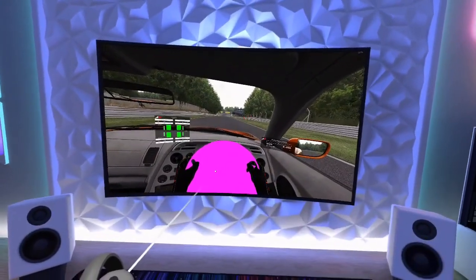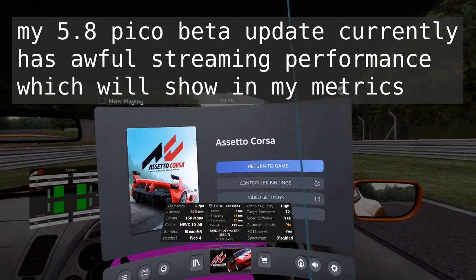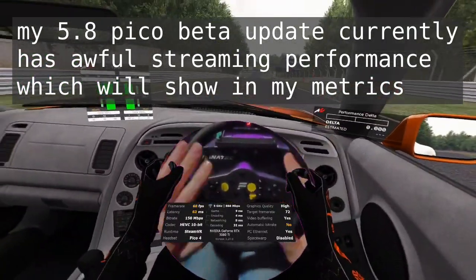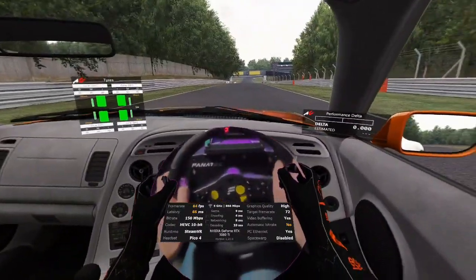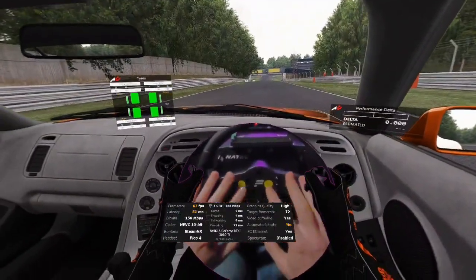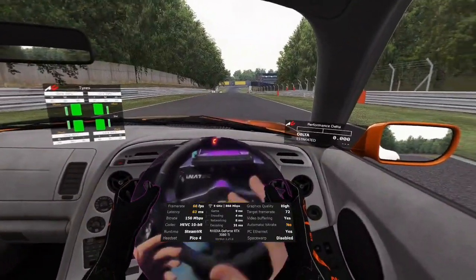Getting this pink in Assetto Corsa was a bit fun. Going back into VR and getting rid of Steam, you can now see — this isn't the best solution in the world because I've never used Blender — but you can get the idea that I've now got access to my buttons on the steering wheel, which is awesome. This is incredible, even though I'm a complete idiot at Blender and Assetto Corsa modding.